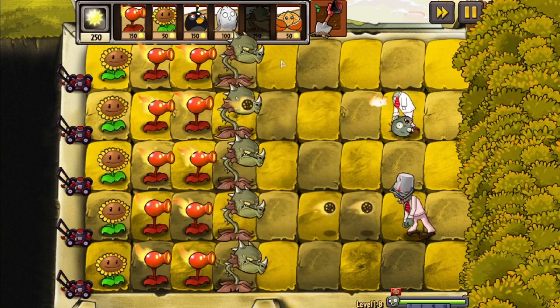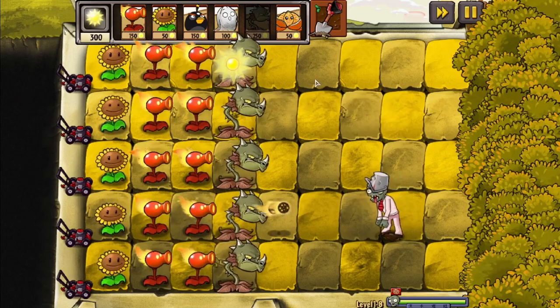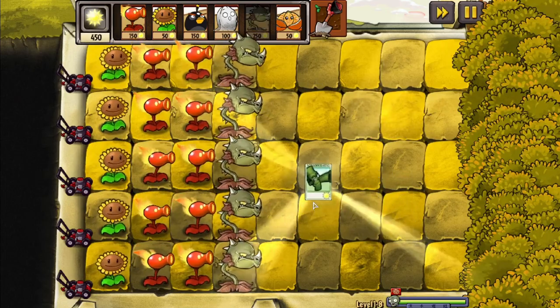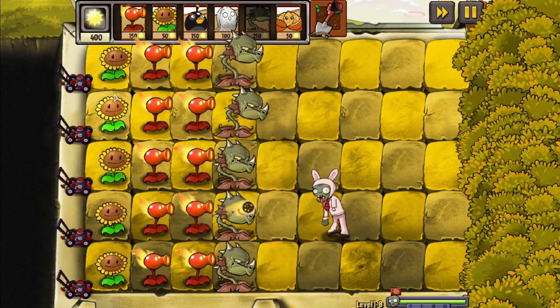After going on a rant about Plants vs. Zombies and EA, we make it to level 1A with a plant I do not recognize whatsoever. And as you'd expect, the Snapdragons made this level a breeze.